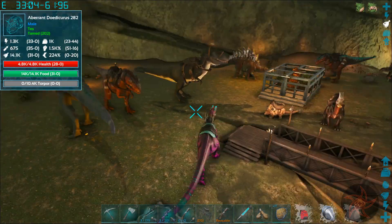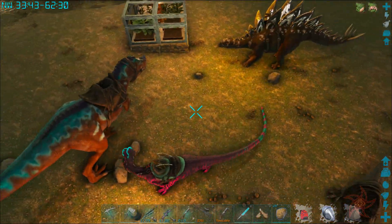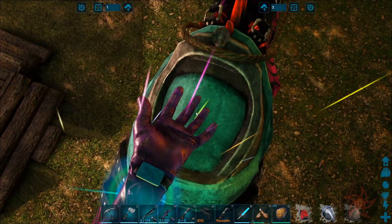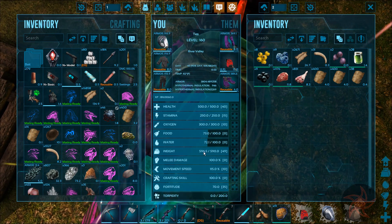Hey, I actually managed to kill it. Cool. I'm pretty heavy now actually - I'm too heavy to move. What is my weight at? Like six and a half pounds over. Oh yeah, I'm level 160 now. It turns out that mass killing things like Aberrant Spinos, Balutosaurus and so forth is really good for gaining levels.